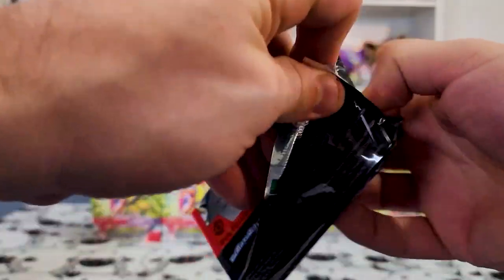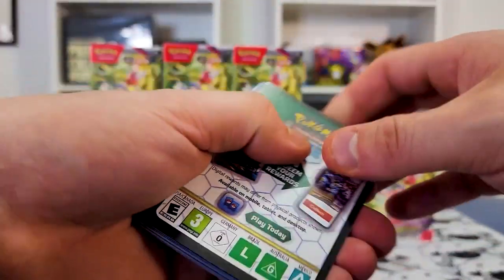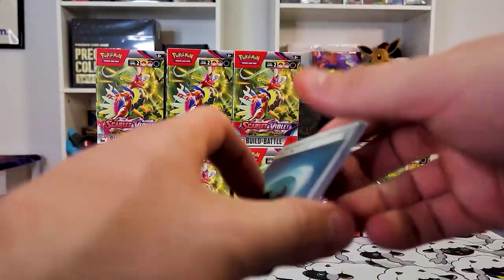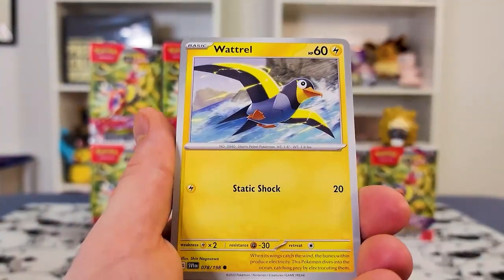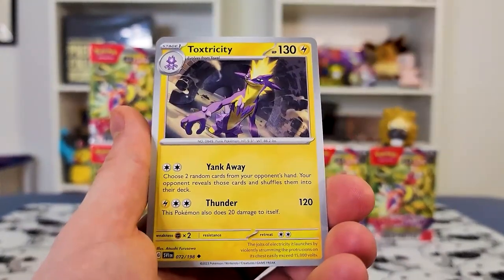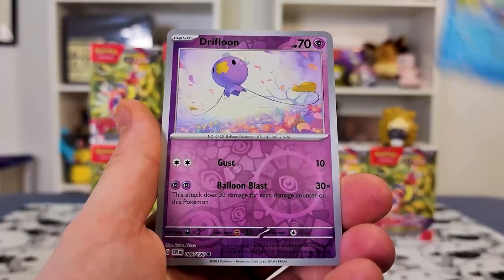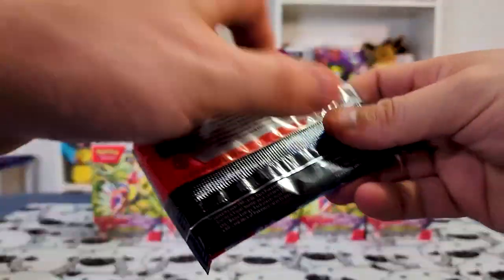Seeing that Meowscarada just reminded me that we have Clayburse and Snowhazard coming around the corner. The Japanese sets are going for ridiculous prices — everyone wants the Iono card, and I would kill for that Iono card. Everything is coming very soon in the next couple of weeks to a month. We got a Klawf, a Drifblim, and a Dondozo.